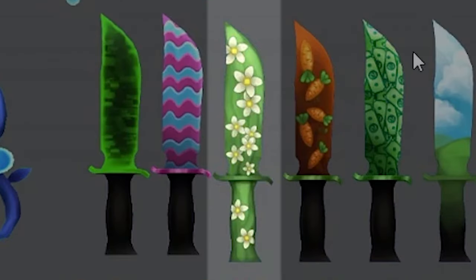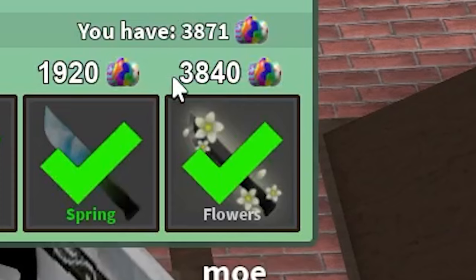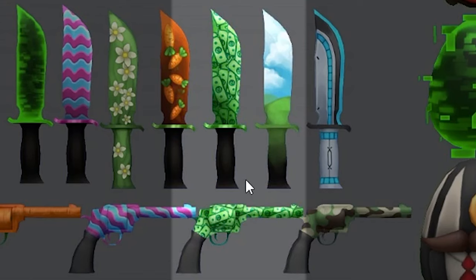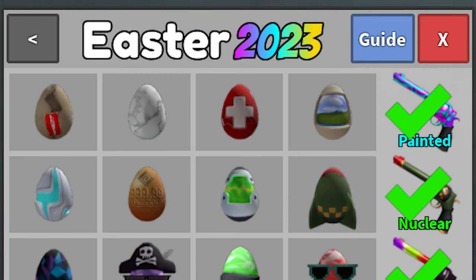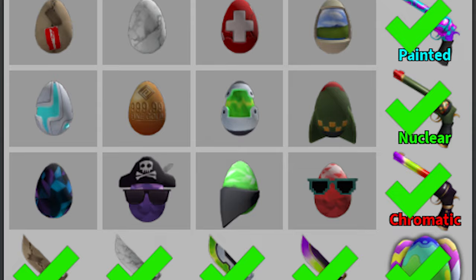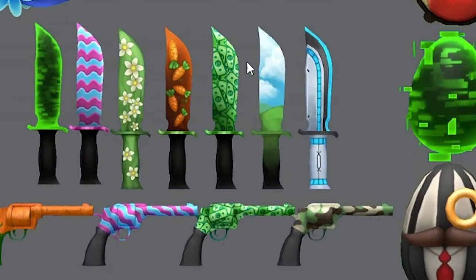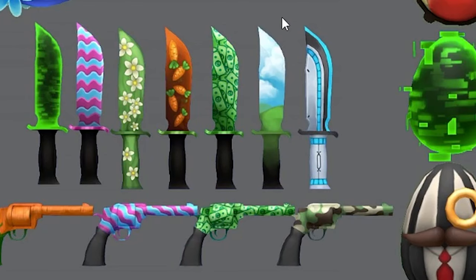There's also this grass flowers knife right here which would have been a pretty cool item and a perfect match for the flower effect — the effect you get for collecting all of the common eggs, specifically 3,840. Yes, I did collect every single Easter item. There was also this money set that was supposed to come into the game which never released. Maybe because it wasn't exactly Easter themed, but this would have been a great set for the cash egg and would have been especially good for people who love to collect money, like Nicholas.